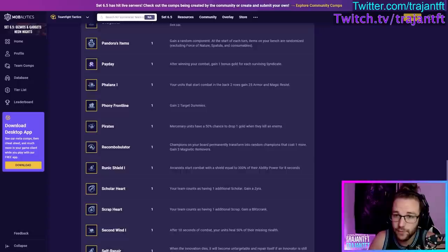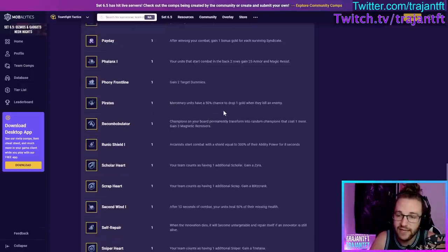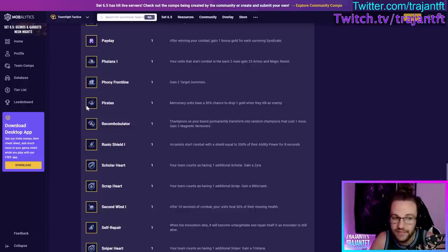Heyday — after winning combat, gain 1 bonus gold for each surviving Syndicate. This used to be a Prismatic — take it if you're playing Syndicates, especially good early, not as good later since gold is less valuable over time. Phalanx — your units that start combat in the back two rows gain armor and magic resist. Very good to take all the time. Phony Frontline — gain two Target Dummies. Also very good all the time, slightly better in the early game. Pirates — Mercenary units have a 50% chance to drop 1 gold on kill. Take this if you're playing Mercenaries.